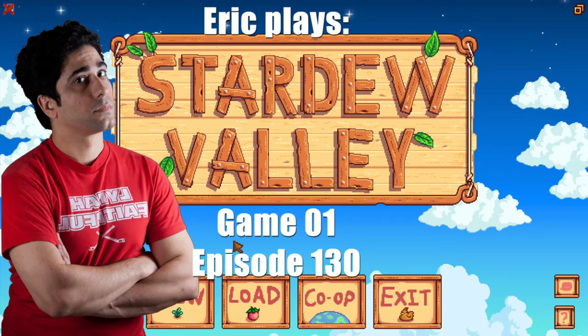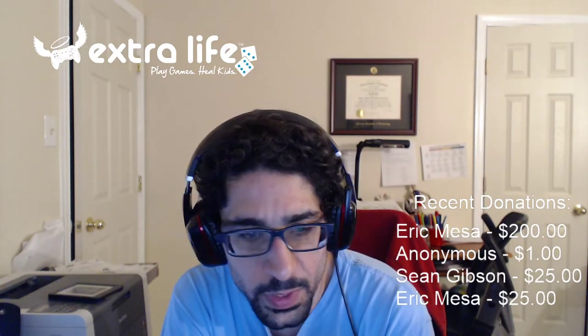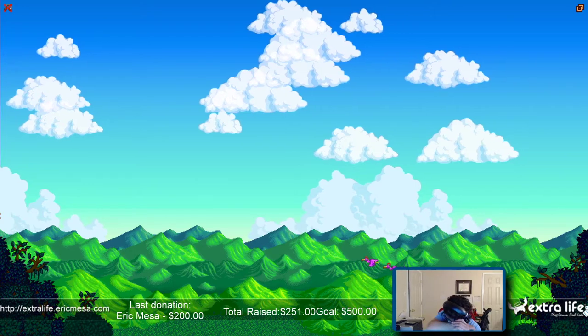Staff Ferry plays Stardew Valley, game one episode 130. Just waiting for Stardew Valley to start up. So kids have been to the sewers and they convinced me I should probably go there now that I finally have the key. I'm gonna give that a shot — I think it might solve my need for seaweed.